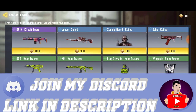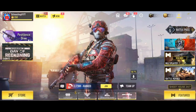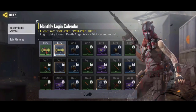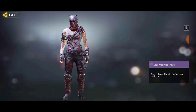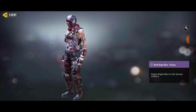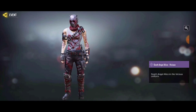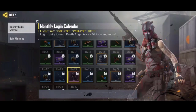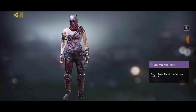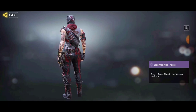The next free skin is for the daily login. If you go to Events and then Daily, you're gonna see the Death Angel skin which is free. This skin is OP — it's an epic skin, so this is awesome. It's free and you can get it in 24 days by logging in for 24 consecutive days.